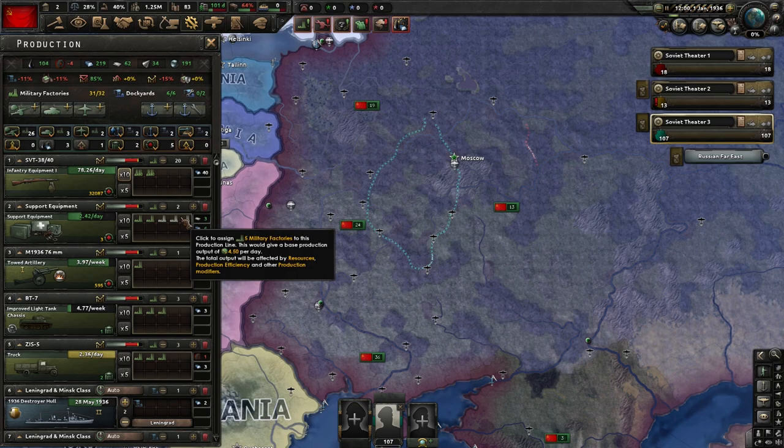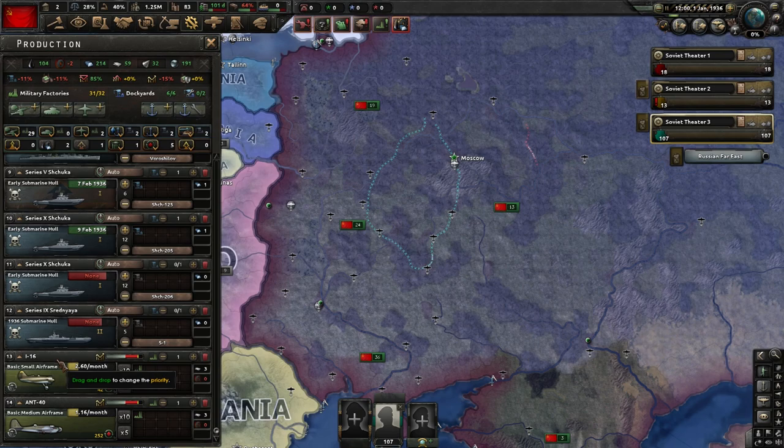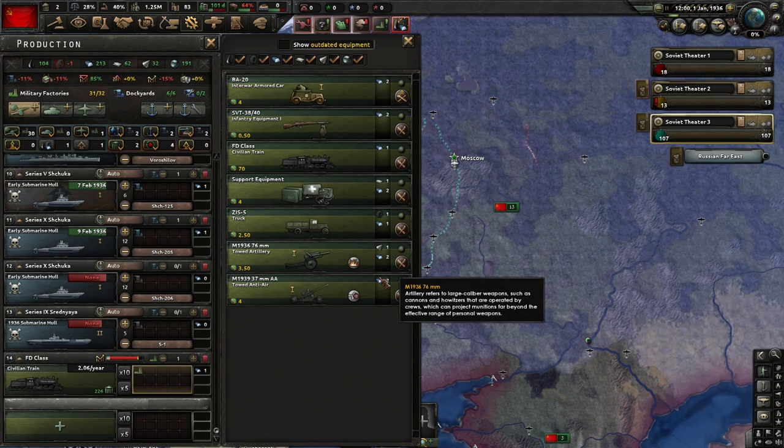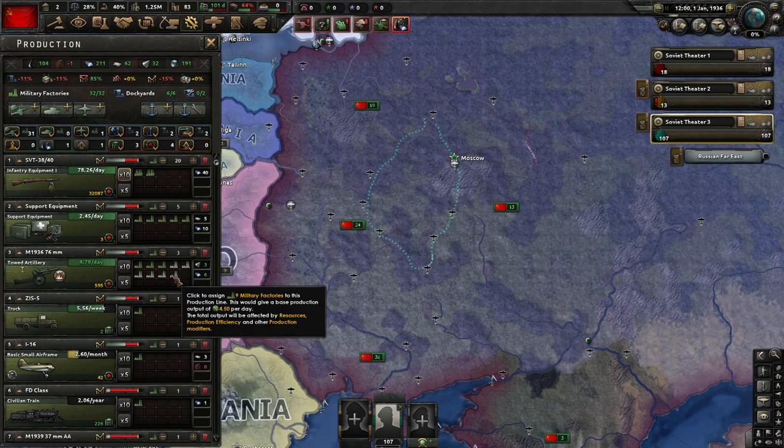We are going to do 20 guns, 5 into support equipment. Get rid of these crappy tanks. Then do 3 into artillery, 1 into trucks. Come down here — for some reason the basic small airframe is down there. Get rid of this medium airframe, we don't need it right now. Then civilian train, Antoad 8A. That is our production. So this is how it goes: 20, 5, 3, 1, 1, 1, 1, 1, 1, 1.